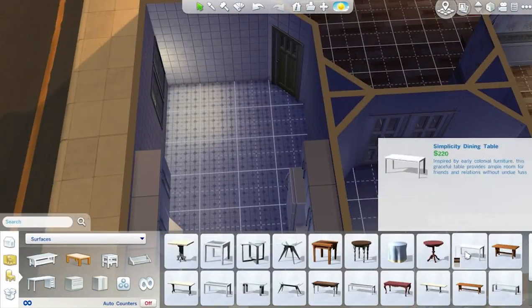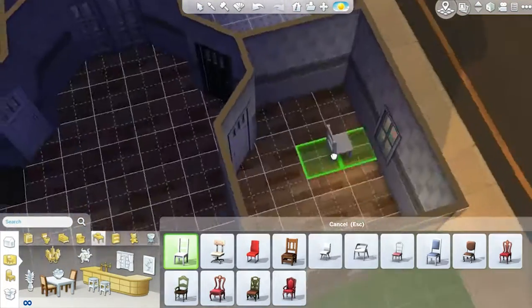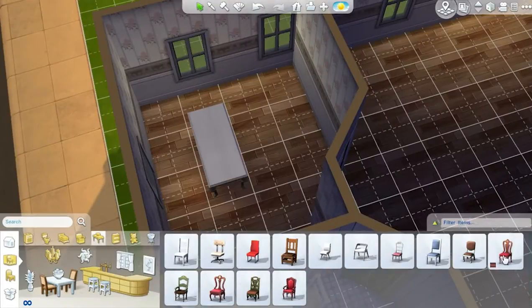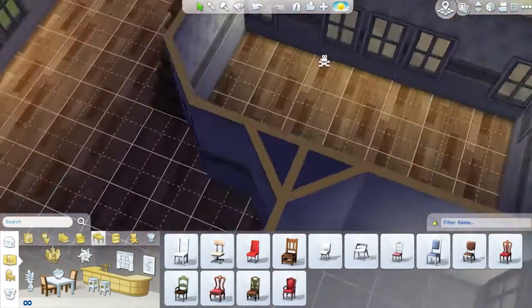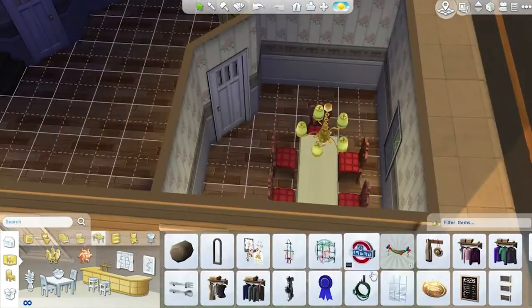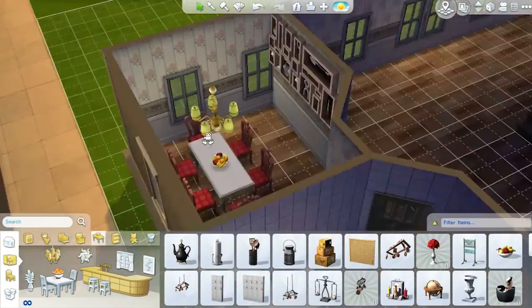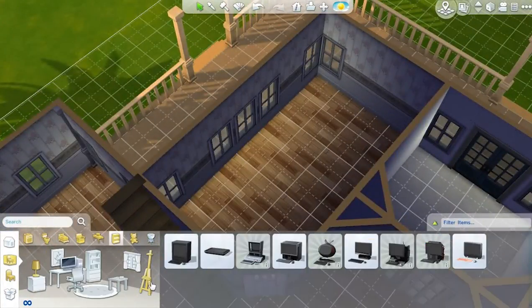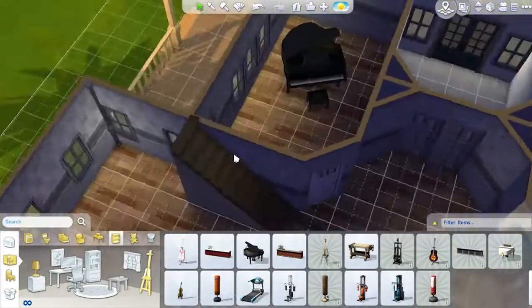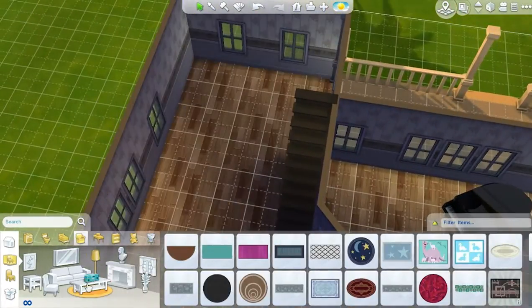I'm putting chairs in the small dining room and then furnishing the main dining room. I put in the table, chairs, and a hanging chandelier. I add a bookcase on the wall and a fruit bowl. I thought about putting the grand piano in the dining area but end up moving it into the main living area instead.